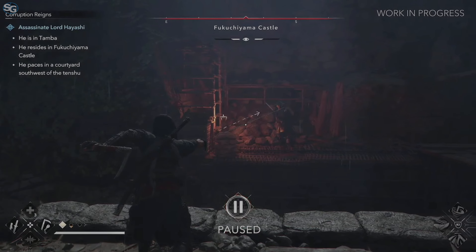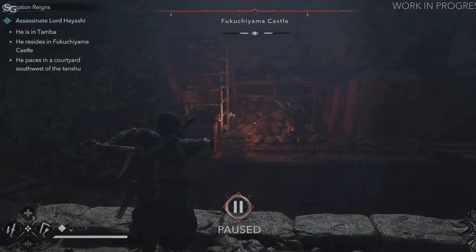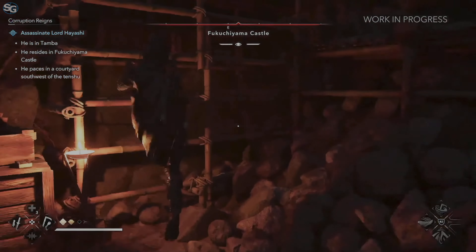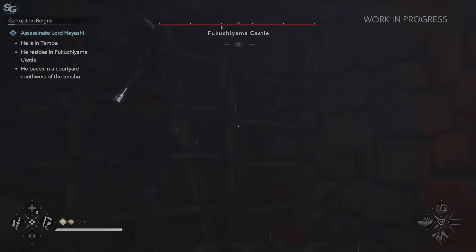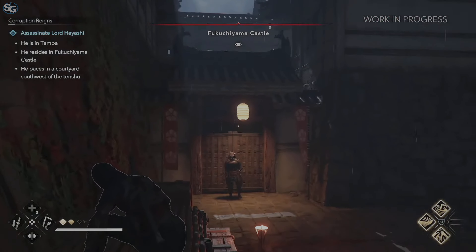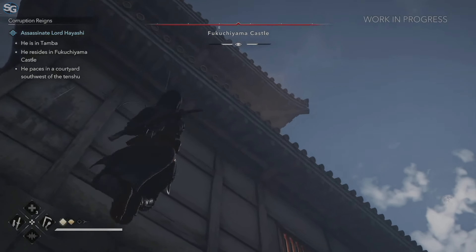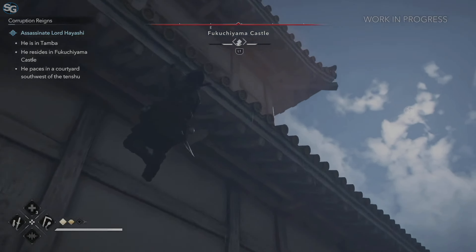Each weapon has a specific type of assassination. Like here with the Kusarigama, you can assassinate your enemy at range. With Naoe, you'll feel like a shinobi with all the new animations added to make her a lot more agile and faster when doing parkour and everything she does.